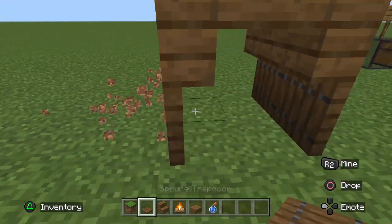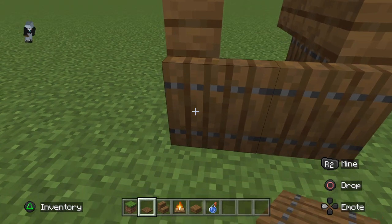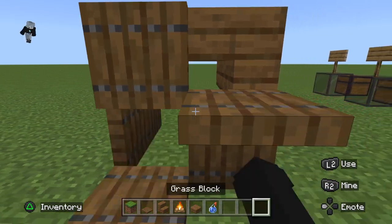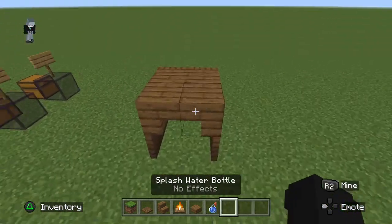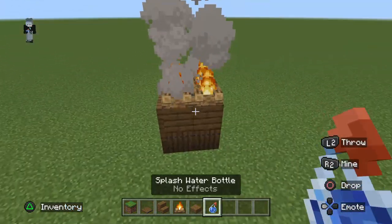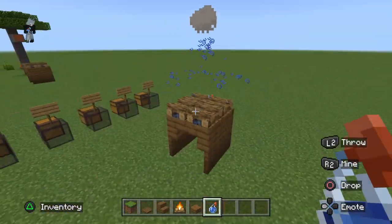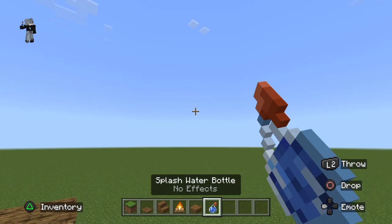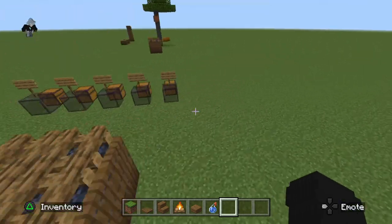Now you're just going to want to place these and you're going to want to crouch, then place two on top of those and just close them up — don't you dare close them. Now you have this, but we're going to spice it up by adding four campfires on here. Then get your splash water bottles and just put out the campfire. I prefer to use splash water bottles because they're easier and more fun.